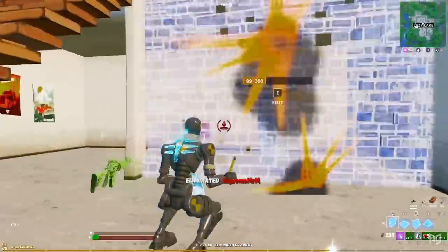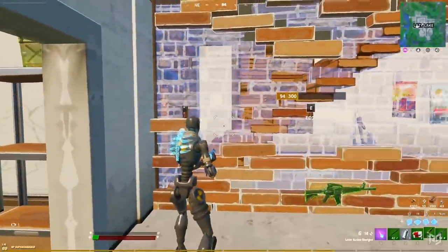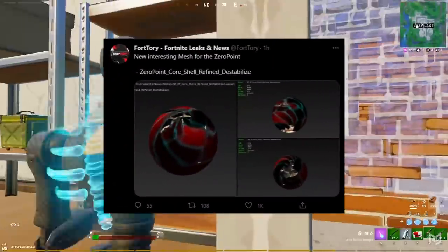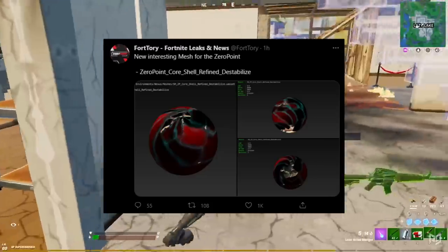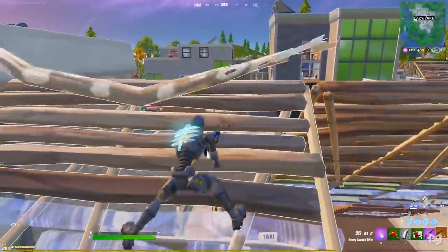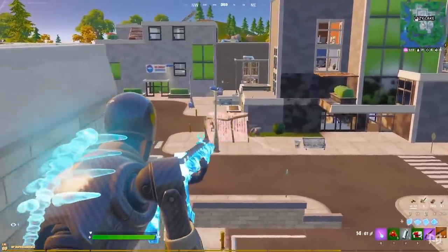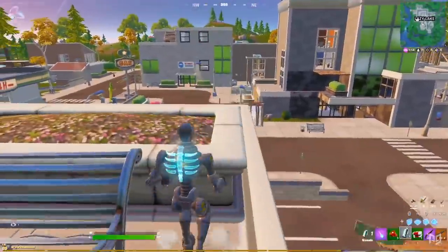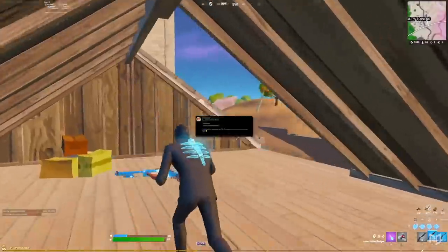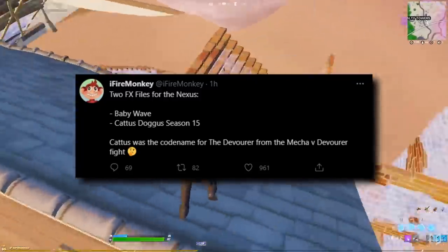This is the second to last patch of the season, so it should be no surprise that Epic is gearing up for their end of season event. The dataminers have uncovered some new zero point sounds that imply things are starting to get a little bit unstable in the zero point — a fact that has been backed up by new interesting meshes found by Fort Tori. The end of season event gets even more interesting when you look at one of the FX files that iFireMonkey has managed to datamine, which says Catus Dogus Season 15.